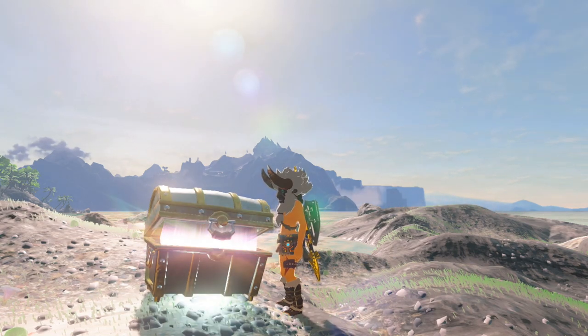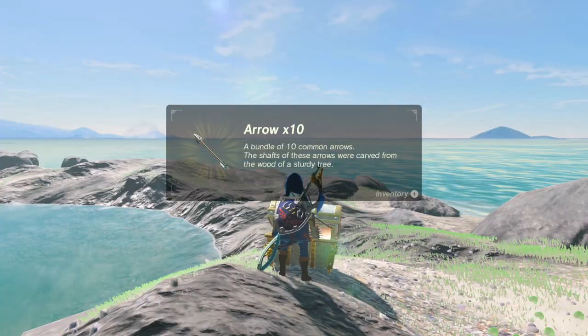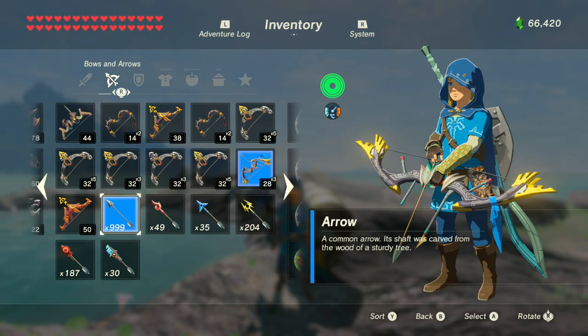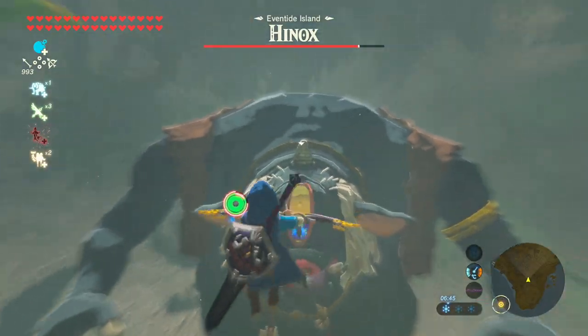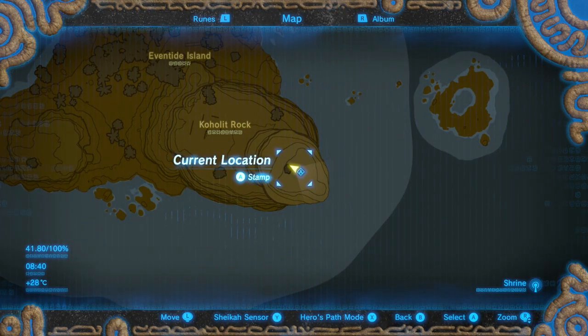In this video I'm going to show you the infinite arrow treasure chest, which will help you max out your arrows to 999 as quick as possible. Head to Eventide Island and head to the top of the mountain where the shrine is.